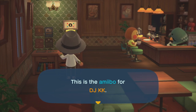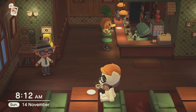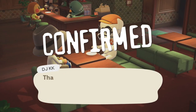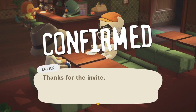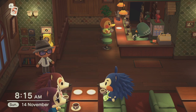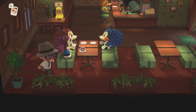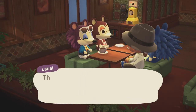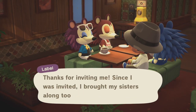I wanted to test out the non-working amiibos prior to 2.0 in the Roost trick, and sure enough DJ KK could be summoned. I also tested it with Lottie, who dragged along her Happy Home Paradise posse. I also loved that the Able Sisters stayed in character — in particular Sable's very cold conversational manner.